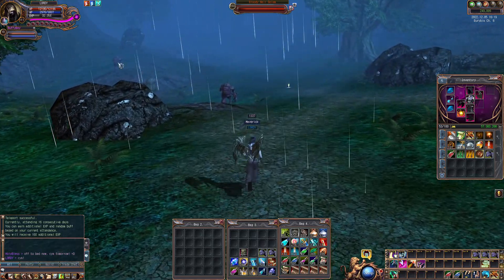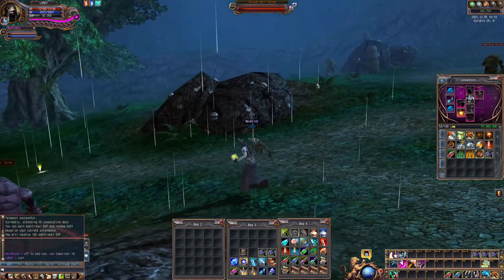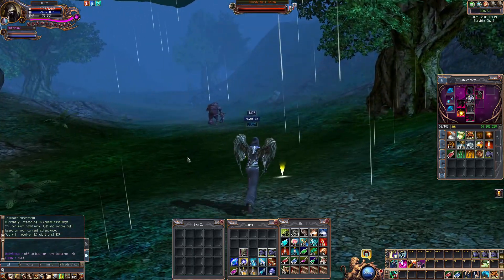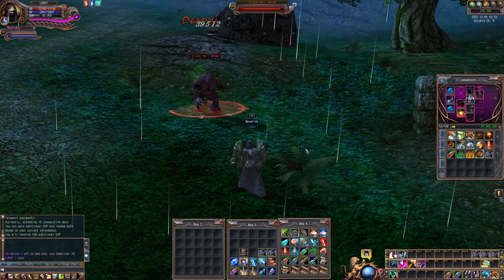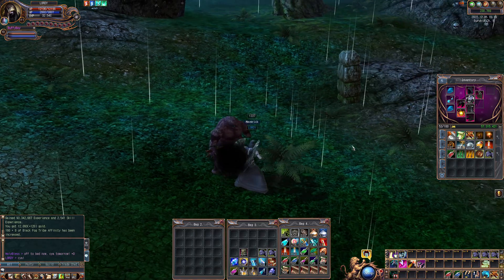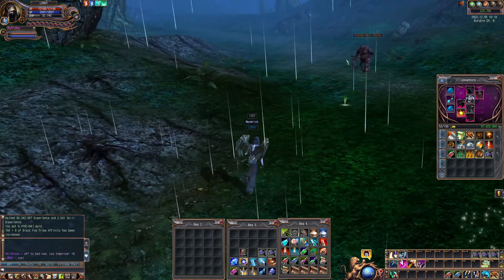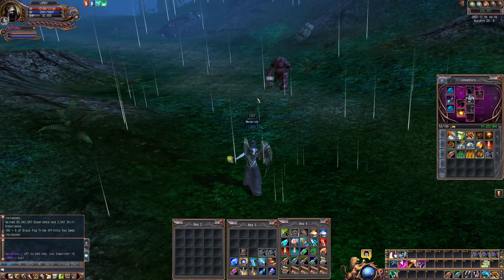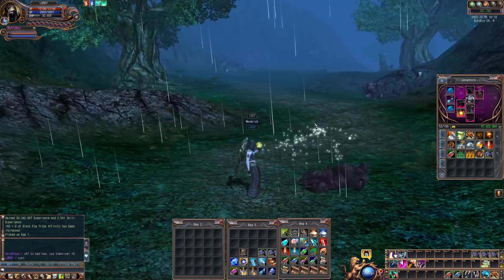So I run down here — here's where the Bloody Nail Golems are. There's one here, one here, and several more up here. Without ignition it takes a little bit. With ignition I hit them one time and they're gone. I'm not running boosters or anything to boost the drop rate — I'm just hoping I'll get lucky.